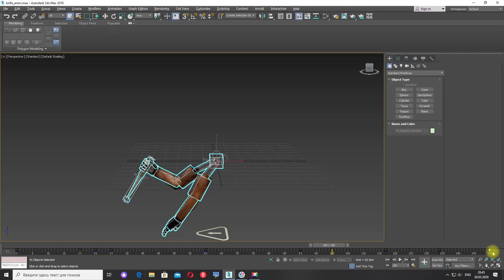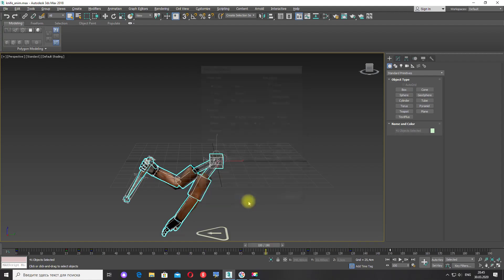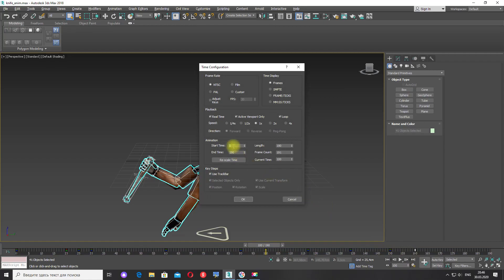Но нам знаем, что нам ещё немножко кадров надо для того, чтобы сделать отступление. Поэтому я в End Time впишу 190. И теперь, начиная с сотого кадра, выделю все кадры и перетащу их в 160 кадр — это будет первый кадр анимации броска гранаты. Time Configuration: Start Time — 160.